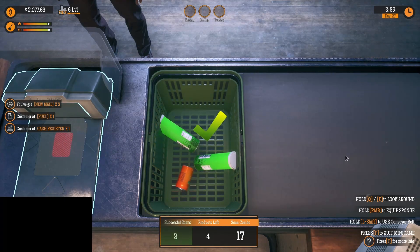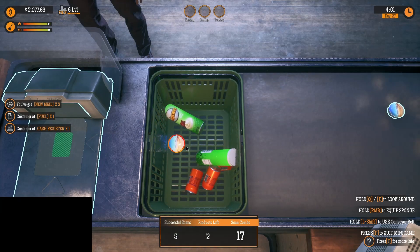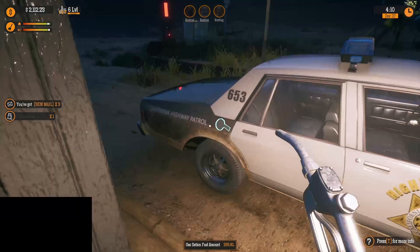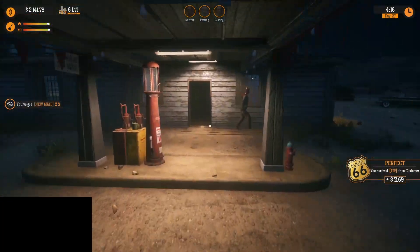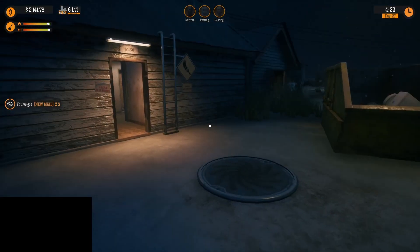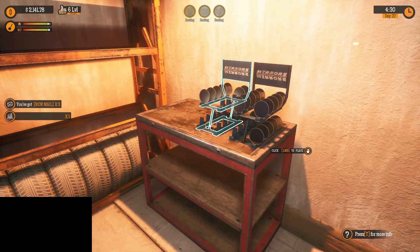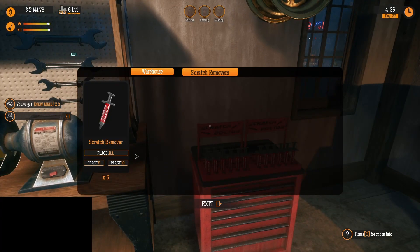So from here, I guess the campaign is done - have I got that right? You can still build your gas station - we need to upgrade everything. Tires - I did get some tires delivered, we need to throw those up here. Place all those guys. Mirrors - place all those. Scratch - place all.